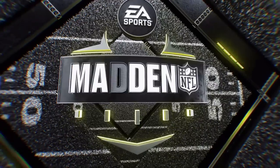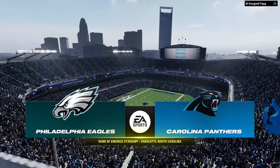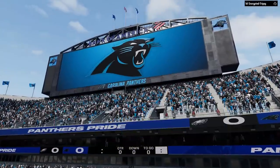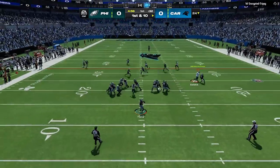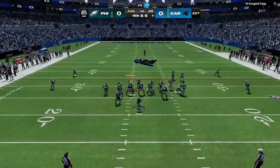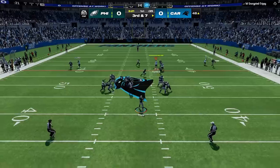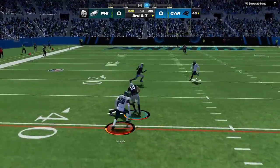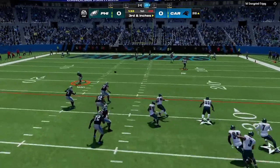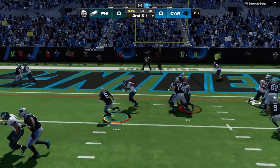My last game is against one of the worst teams in the game, the Carolina Panthers. You might think that this is going to be the easiest game, but it's the exact opposite — team overalls don't really matter if you know how to use a team properly. I start this game out using an experimental defense in the 4-3 even 6-1. It starts out great as we get him into a 4th and long before he converts over the middle, then a 3rd and long that he picks up again. This is the cycle — we keep getting him into these situations and he keeps making a play, until he gets to the goal line.